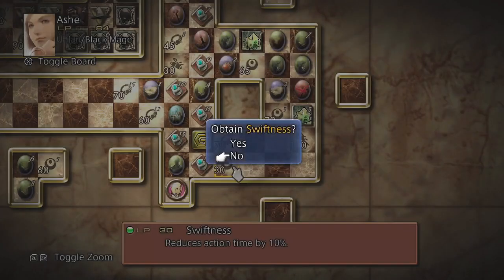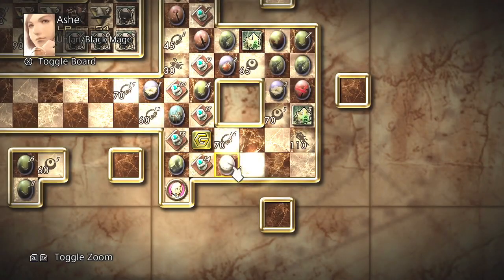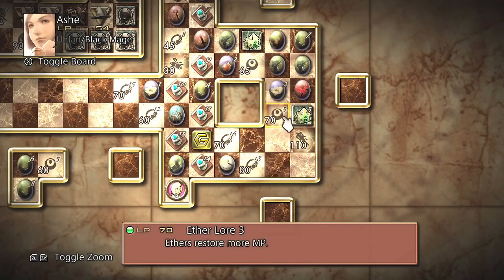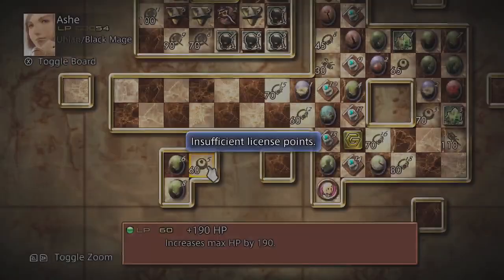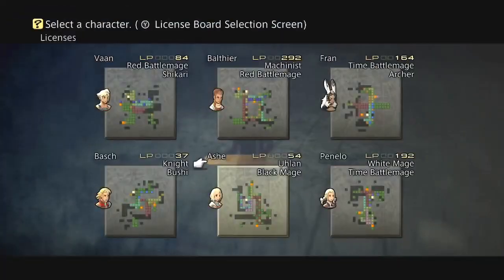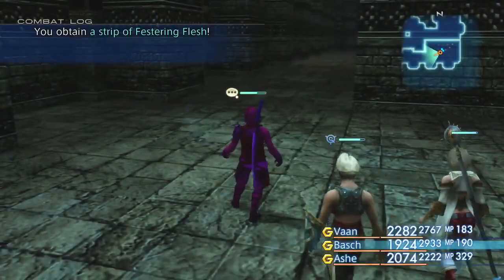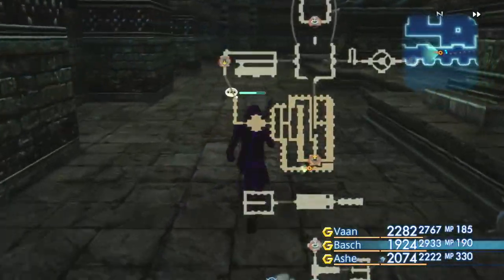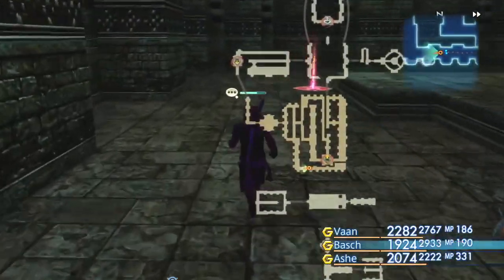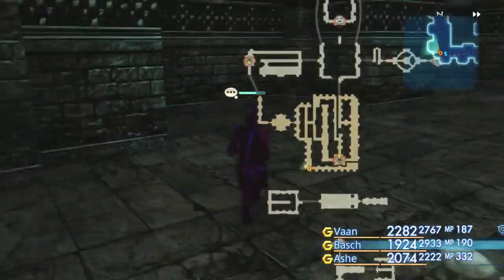Wait, what am I doing? Go back here. Swiftness! I still had Swiftness to get. I'm six points away from extra HP. Oh, it's windy outside — good thing I still do my Let's Plays indoors.